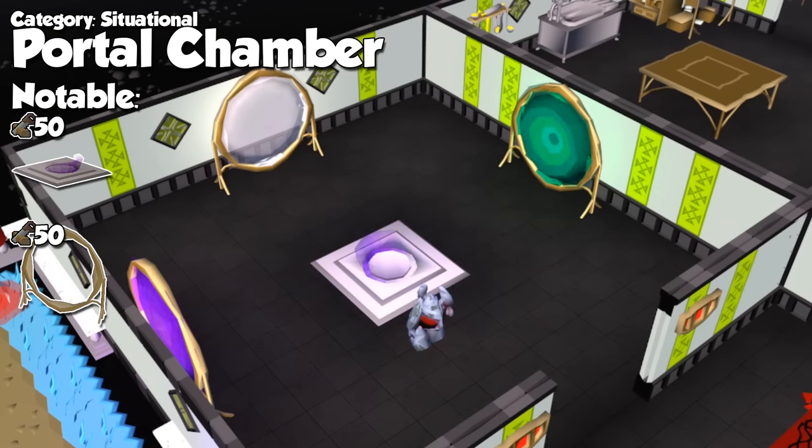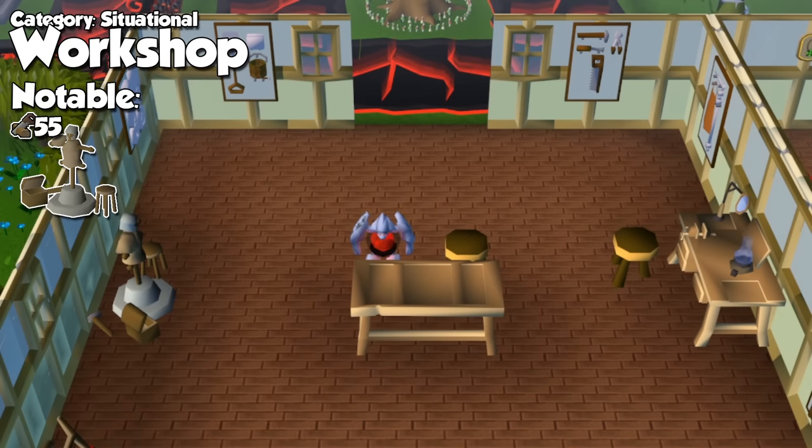Next we have the portal room, which is only useful if you cannot build a portal nexus, available at level 72. You can build up to three portals granting unlimited teleports to one specific location — back in the day, houses were full of these for the convenience. After a portal nexus room, this one becomes very obsolete. Finally, what I would consider the most useful room in this category, we have the workshop. Not only can you make useful things in a crafting table and have unlimited crafting and farming tools, but most importantly, you can build a repair stand to repair damaged armor yourself at a big discount depending on your smithing level — so instead of going to Bob every time, you can repair Barrows armor here.